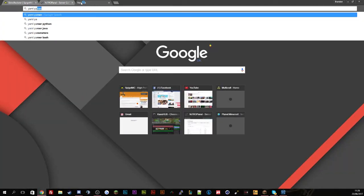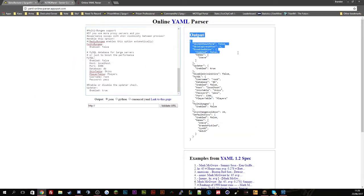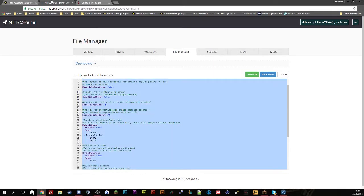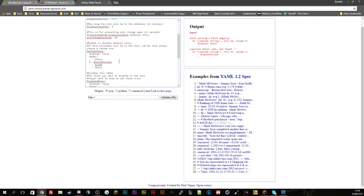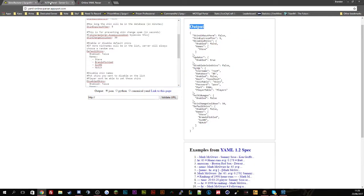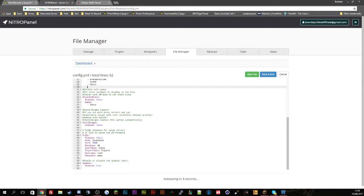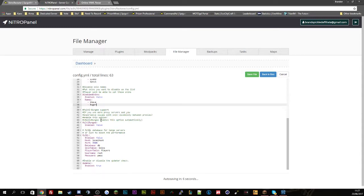You can use a YML parser to validate your config — if you've missed a space it will give you an error showing what's out of place. For example, if you add the correct spacing it will show a valid output, which means it's working. Then there's 'disable skins' — if you don't want any offensive skins on your server menu list you can put those names here, so for example the skin for that username won't come up. And on Bungee, if you have a Bungee server you can connect it all up properly.